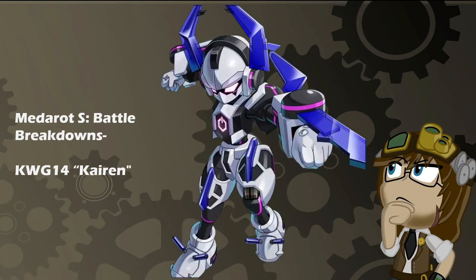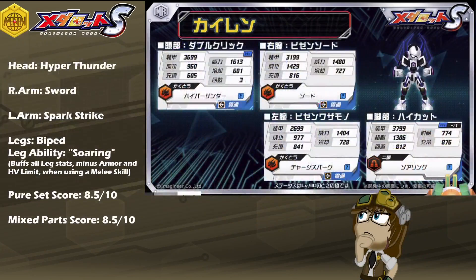Debuting in the Medarot Reloaded manga as an upgraded body for Rokusho is a futuristic Cyber Stag Beetle type, KWG-14 Kyren, with a kit of Hyper Thunder, Thord, Spark Strike, Biped Legs, and the leg ability of Soaring, which buffs all leg stats minus armor and heavy limits when using a melee skill, stacking 5 times.